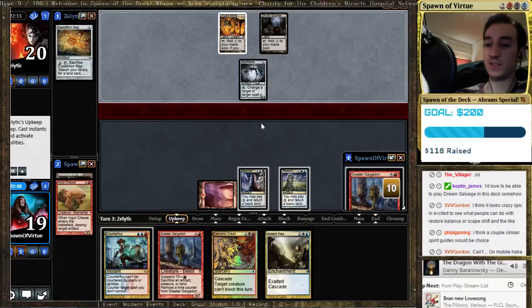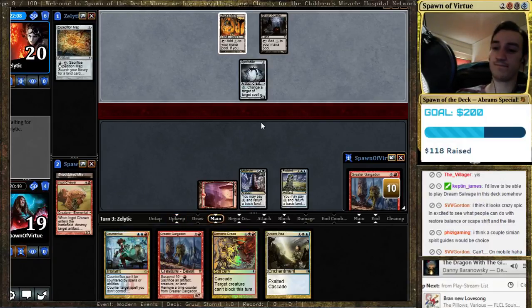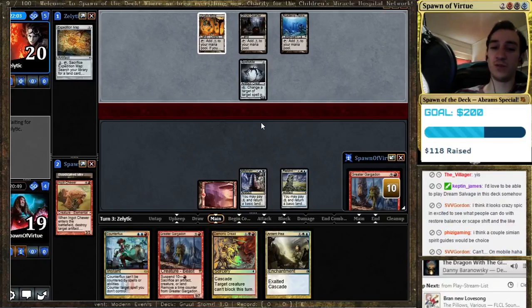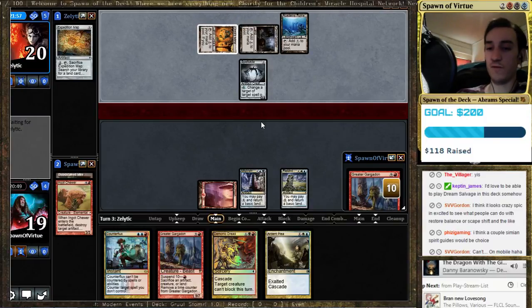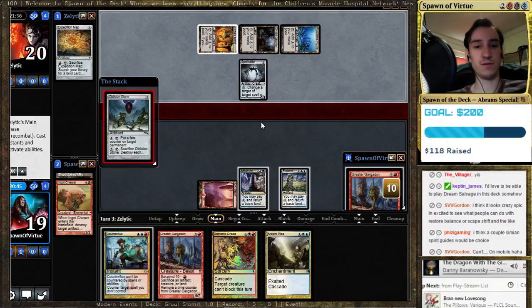A couple of Simeon Spirit Guides could be sweet — it does let you go off faster, and it would help you discard down so that you do a better job of getting there. Okay, Oblivion Stone. He's kind of tapped out.